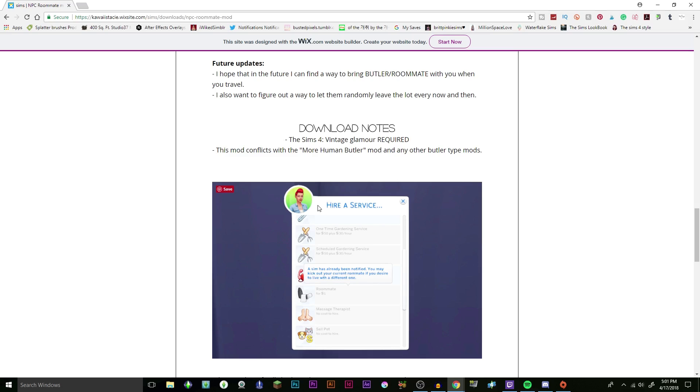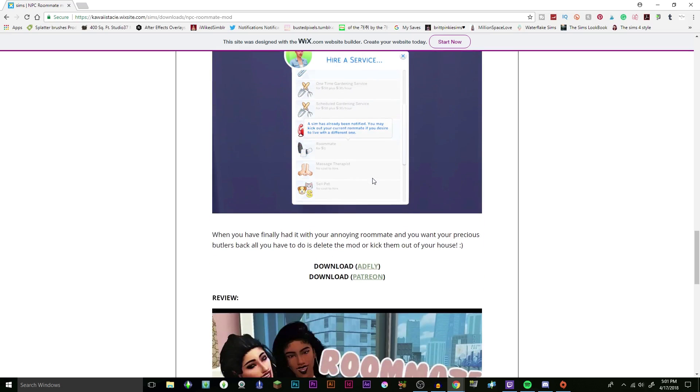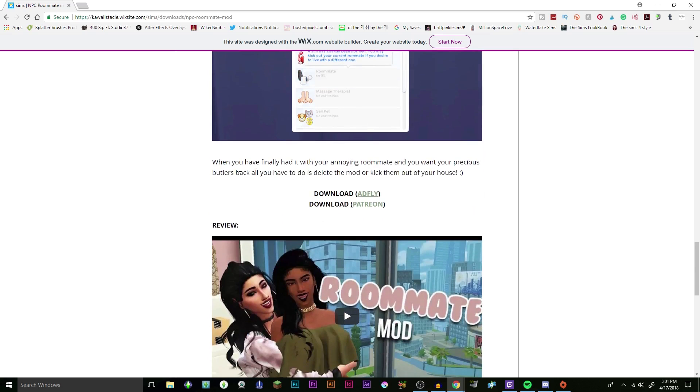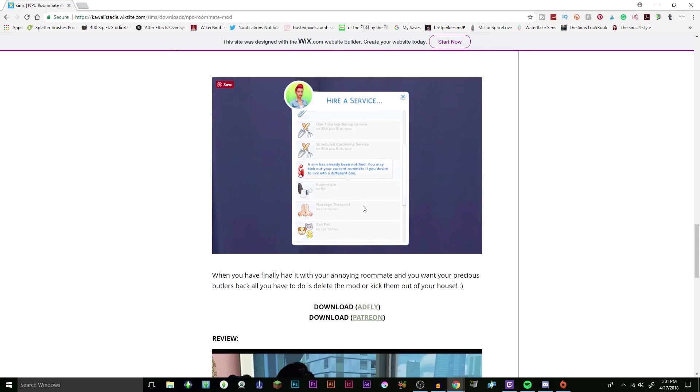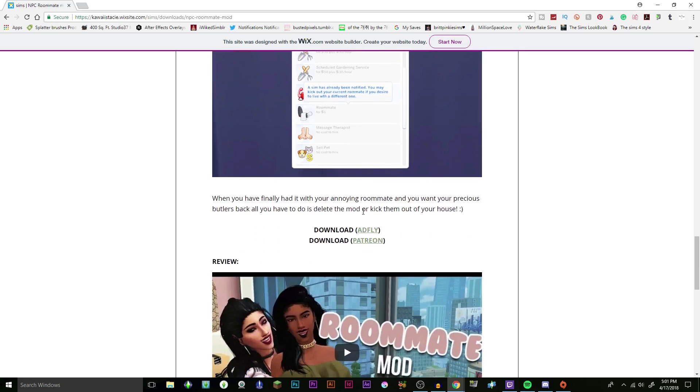My sims never leave the house, so this mod was probably made for me. Also, regarding the hiring service, it says a sim has already been notified — you may kick them out as your roommate if you desire to live with another one. So you can actually just kick them out and get a brand new roommate. What a joyous time!